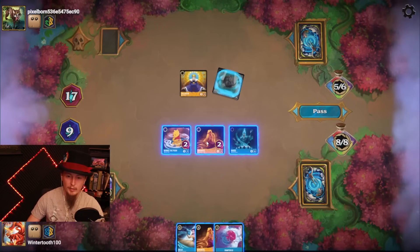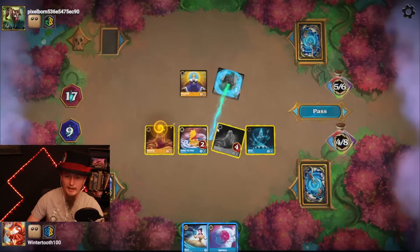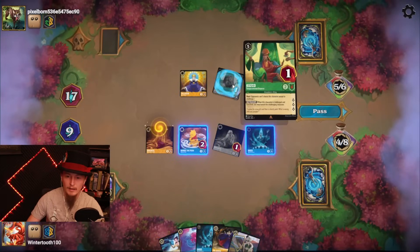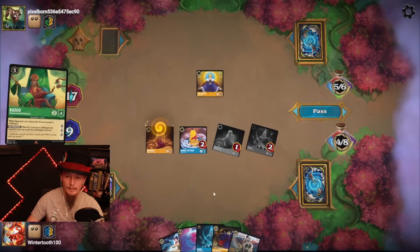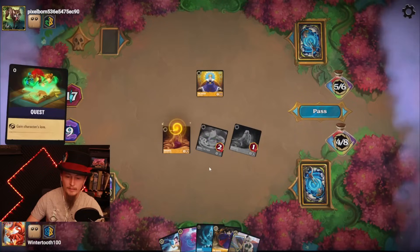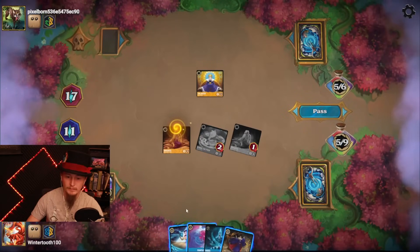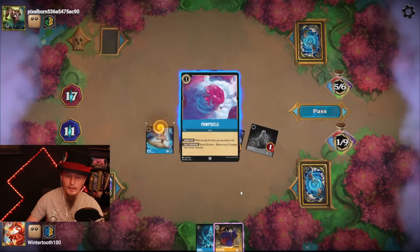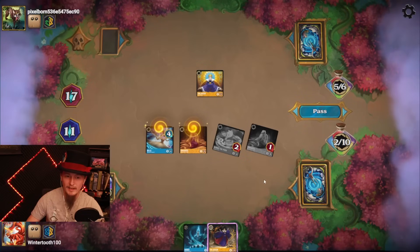I think this is pretty straightforward — first Rapunzel attacks and I'll draw a ton of cards off of that. Get rid of the Cusco. Gets rid of my Hades. Now we'll quest, let's ink something, let's play a Belle. Still only questing for five, six, seven, eight, nine, ten, eleven.